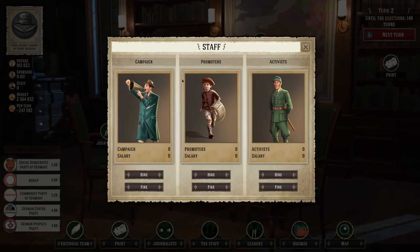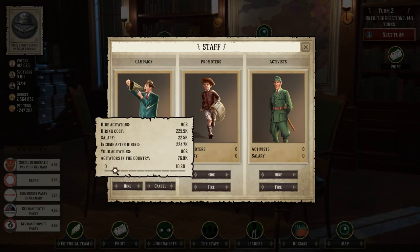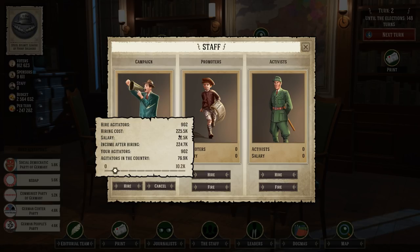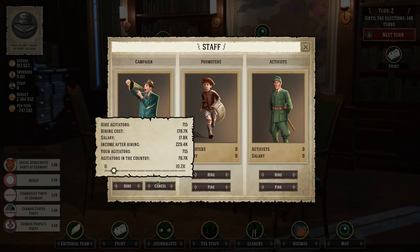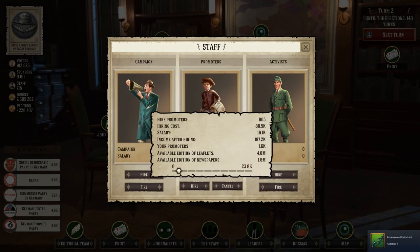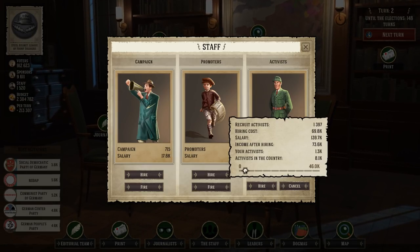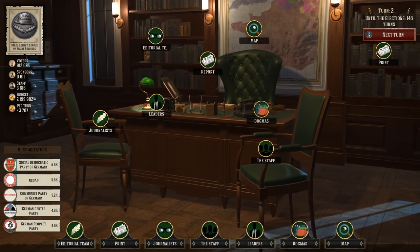We're going to hire a little bit of everybody. We can hire 900 agitators for 225,000 — that's a lot. We'll hire some and bring in some kids to hand out the newspapers — we need about 800 of them — and also bring in some activists. Just a few of each. We've got quite a bit of staff now.